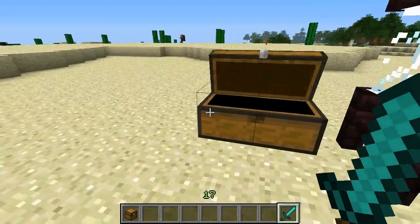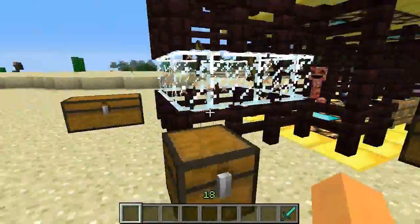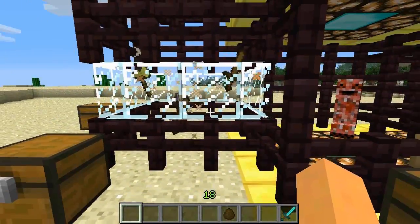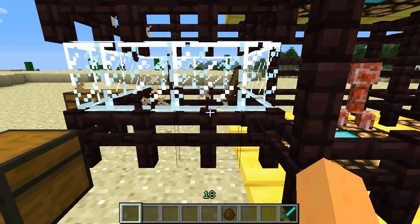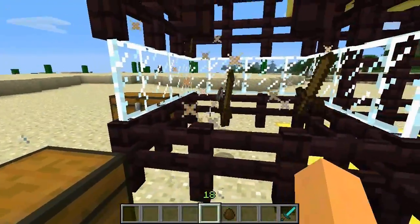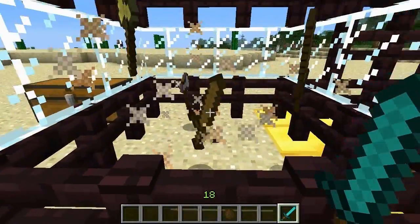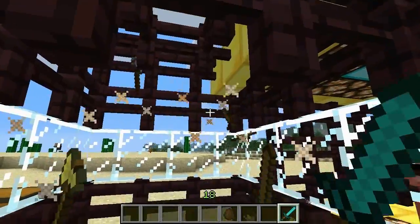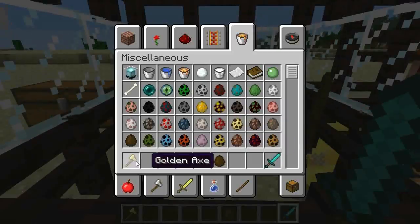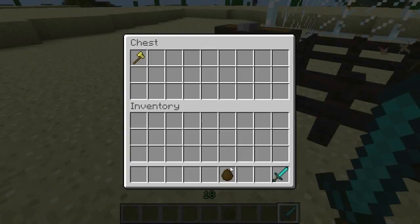Next are Haunted Tools — they're hopping around and they're hostile. They spawn above ground at nighttime and below ground anytime, similar to regular hostile mobs. They come in all different tool types, and if you kill them they drop their tool type. That one dropped a wooden sword, and this one dropped a golden axe.